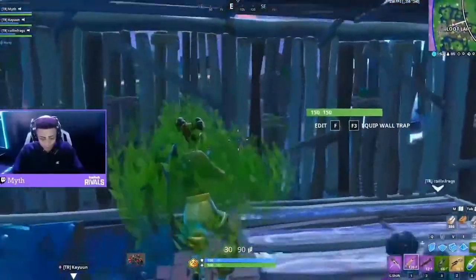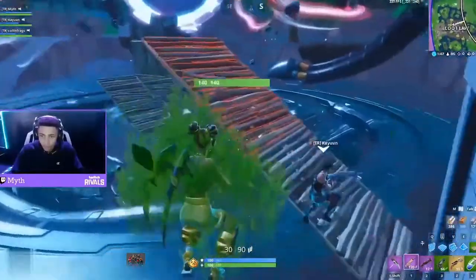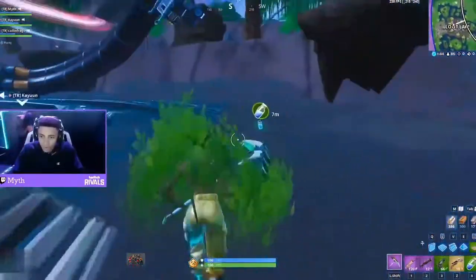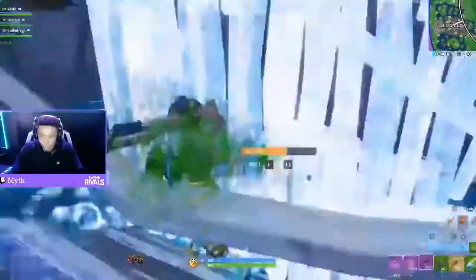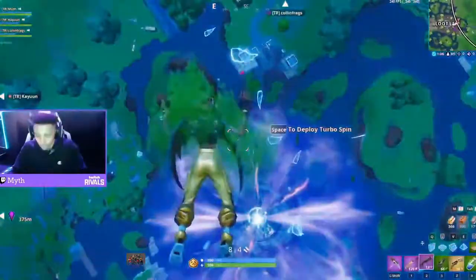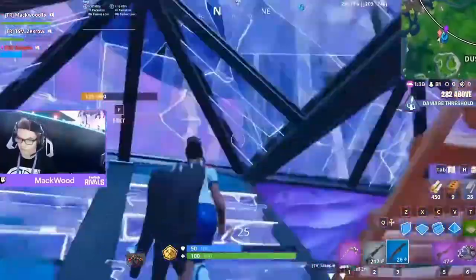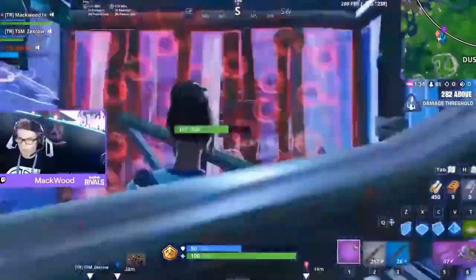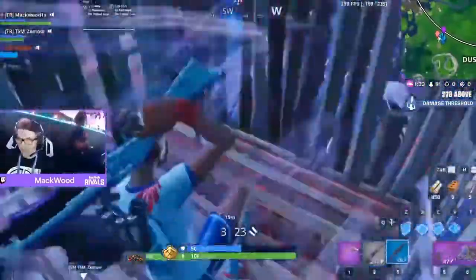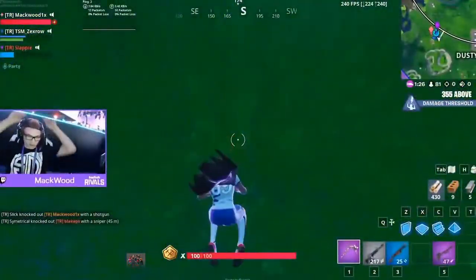In Fortnite, when you aim down sights, there's actually a bug now. You probably won't notice it if you don't play Fortnite a lot, or if you're not a competitive player or playing in Arena. If you're not putting much dedication into the game or playing hours every day, you probably won't understand this. But for casual players and comp players alike, this is actually quite a big issue for anyone trying to progress and become the best player they can be.